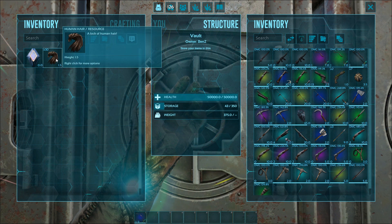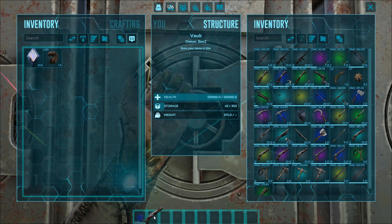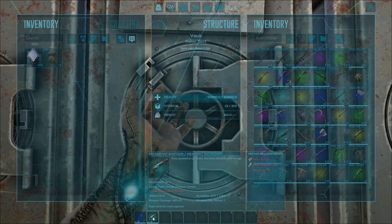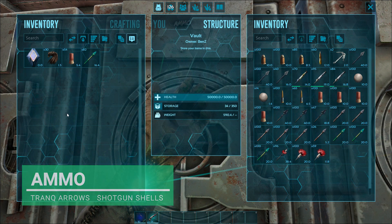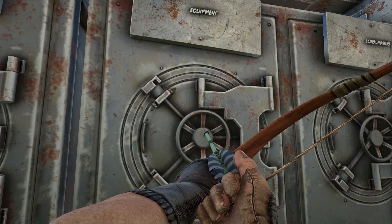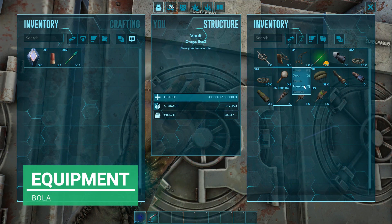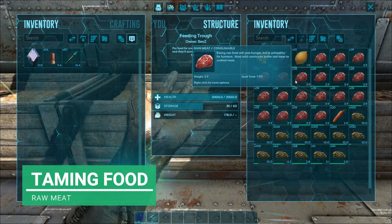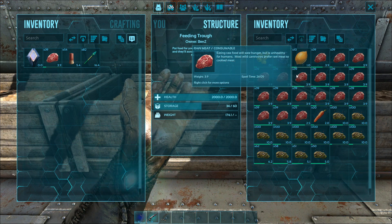We're also going to take our shotgun as well - my ascendant shotgun just for backup and protection. Don't forget to get your tranq arrows and your shotgun shells. We're going to take some bolas too - just one. Now for taming food, just take some raw meat. Don't worry about having prime meat or kibble or anything like that. Just raw meat is good enough.